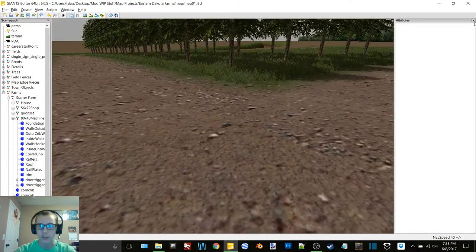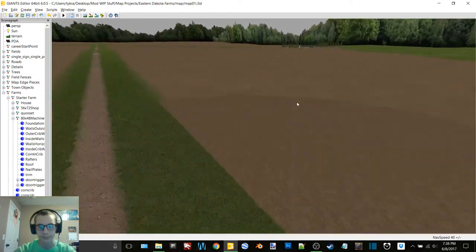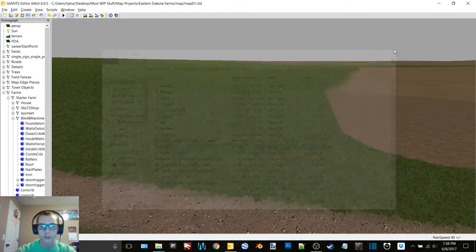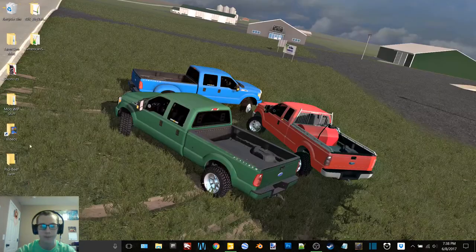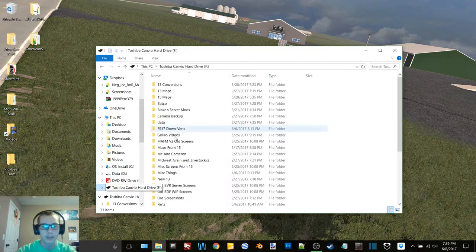Okay, so now that that is done we will hop on over here, close that, save it, and then close that. Now I need to go to my external hard drive and get the folder.